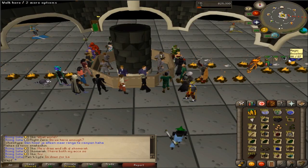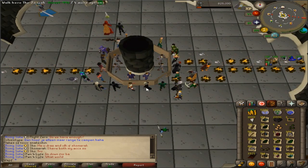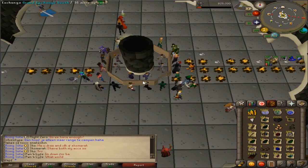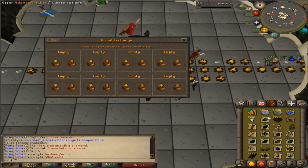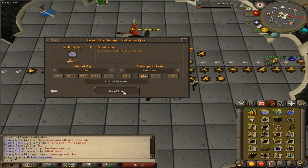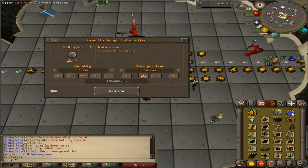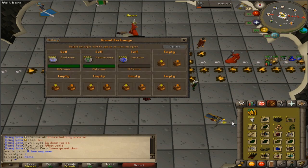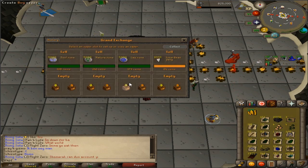I think I'm going to start heading back to Slayer. I've had this Abyssal Demon task forever, so I'm just going to do it in the Catacombs. I'll do Sire whenever I feel like it. I don't have very many Arclight charges anyway, so I'll probably just do that later. But since I'm going back to Slayer, I'd like to sell off my Loot Tab so I should be able to afford my SGS.